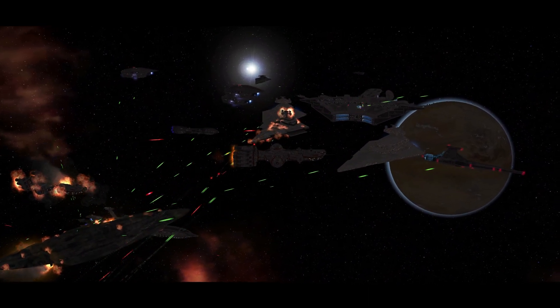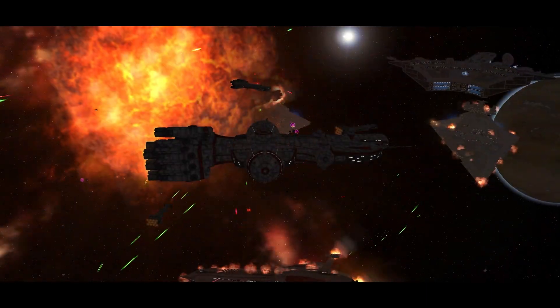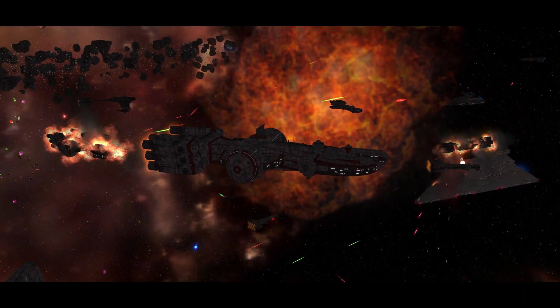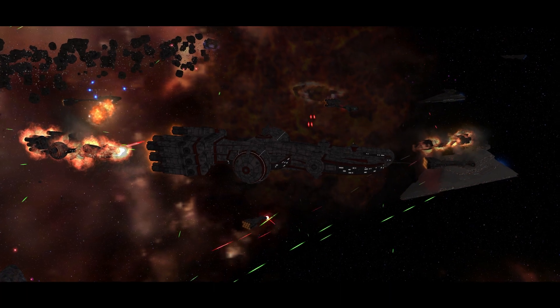The CC7700 Interdictor comes with the gravity well generator ability, which prevents enemy units from retreating to hyperspace. They also come with the power to engines ability, which redirects power to engines. While activated, speed is increased at the cost of defense and shield strength.